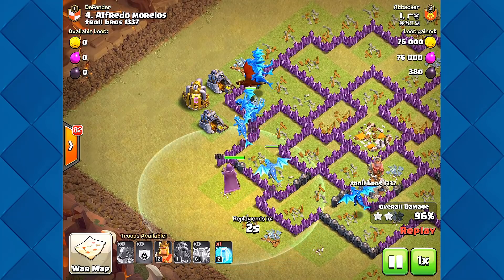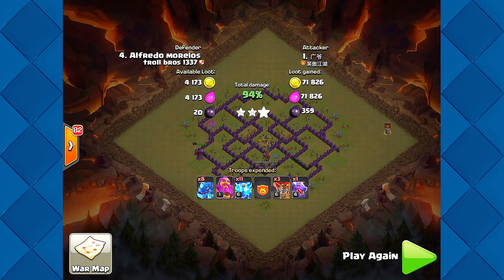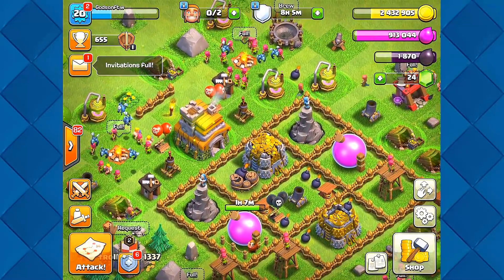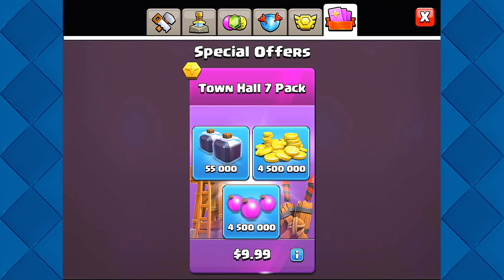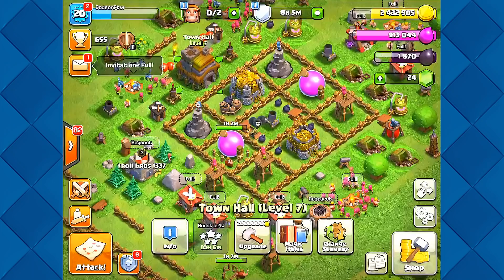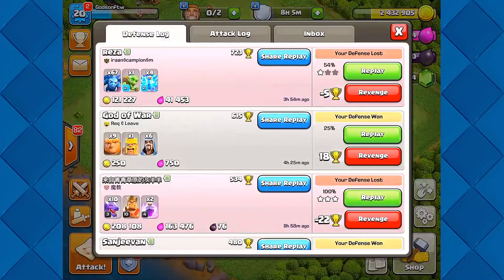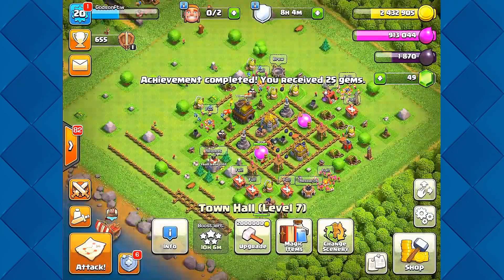That's the end of that — good stuff, there's our three-star in war. Troll Bros is continuing and we're having a blast. We're going to keep going with our progression here — I think it might be only one or two more episodes to finish this off. We just got to get the Barbarian King and his 10,000 dark elixir with the one million drill. Thank you guys so much for watching — this is GonstonDudes, check me out on the next episode. Godson out!